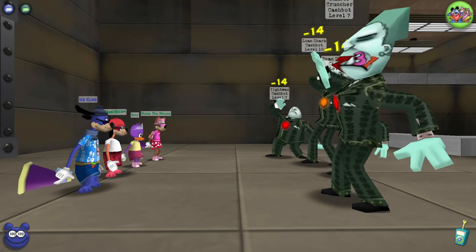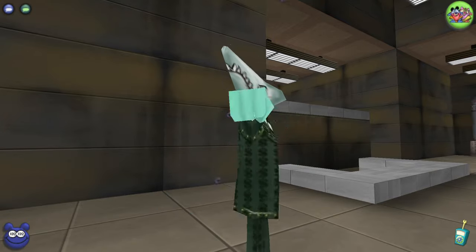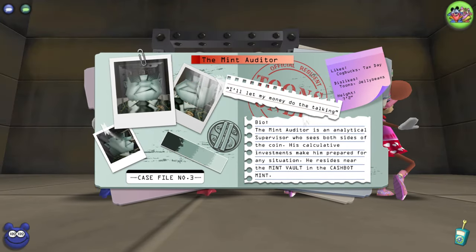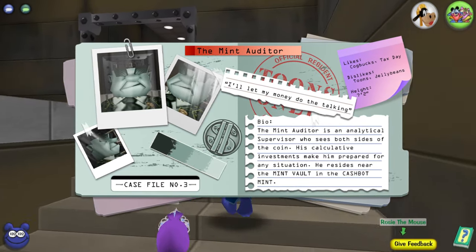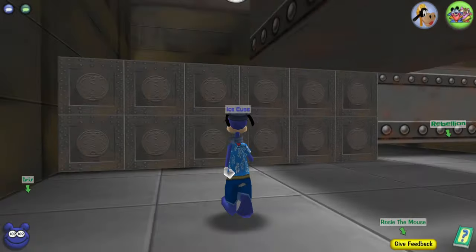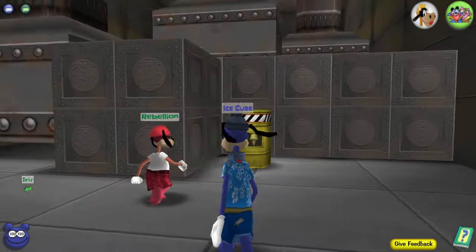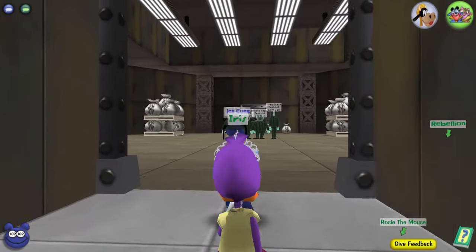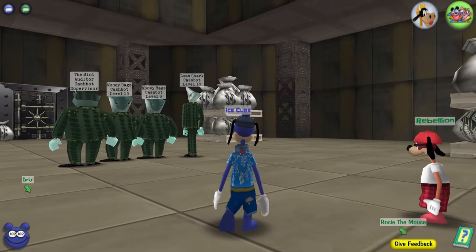I forgot to read the bio for the case file. It says the Mint Auditor is an analytical supervisor who sees both sides of the coin - his calculative investments make him prepared for any situation. He resides near the mint vault in the Cashbot Mint. So he's just hanging out. These supervisors replace all the regular supervisors in the game, so as far as placements go there's not any notable difference, except the cogs are facing the other way.